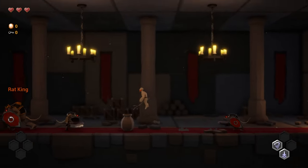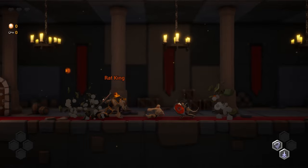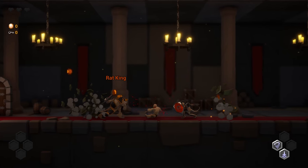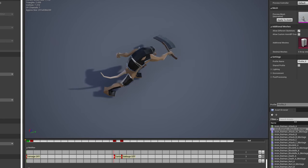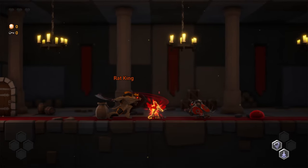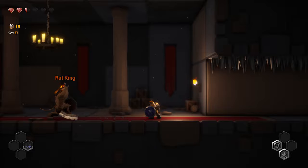Another problem I have with the rats is that they sometimes do damage behind them, which is very odd because they only do damage from their weapon. So even if the weapon is in front of them, they sometimes do damage in the back and I have no idea what's going on. I have a damage notifier that turns the damage collision on and a notifier that turns it off, so the weapon is only doing damage in a very small time window — but it's still in this time window that the enemy is doing damage behind, so there's something really funky going on.